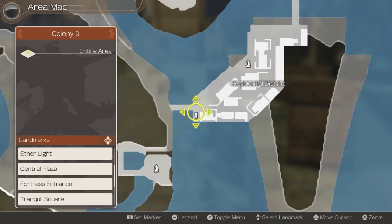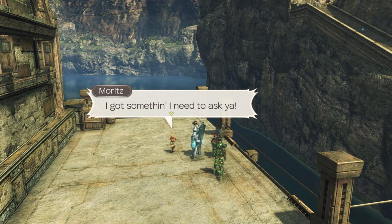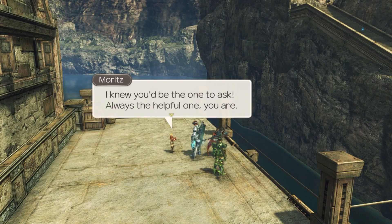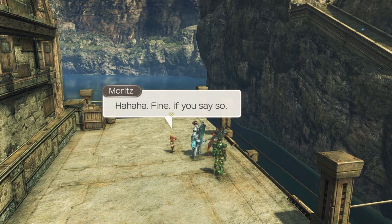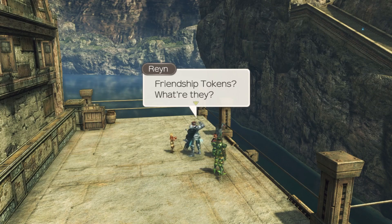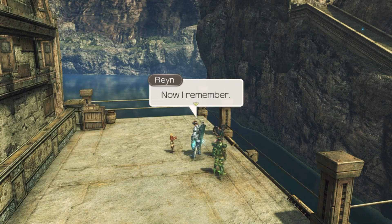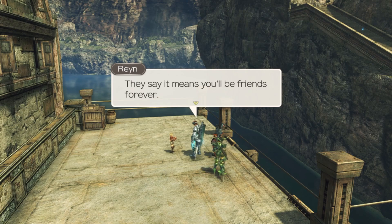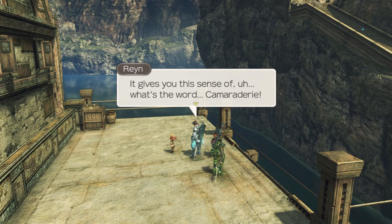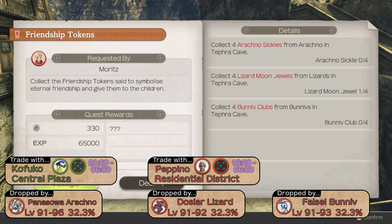One more quest this episode — over to Moritz, Kant's son. He wants us to get him friendship tokens: arachno-sickles, lizard moon jewels, and boniv clubs. Everyone in Colony 6 knows them — you collect them and share with your friends and it means you'll be friends forever, for camaraderie. He collected them with Shulk. The catch is these come from fighting level 95 monsters in Tefra Cave. It's some bullshit, but we accept the quest.